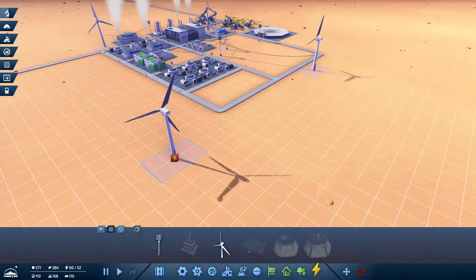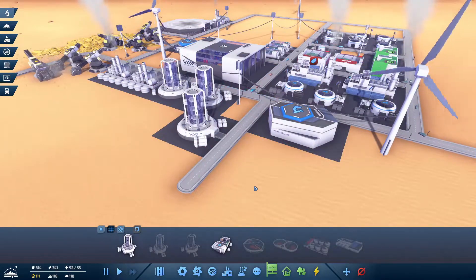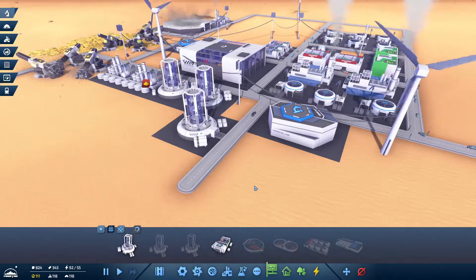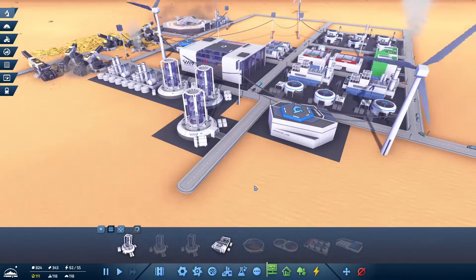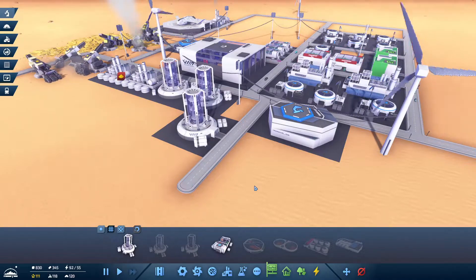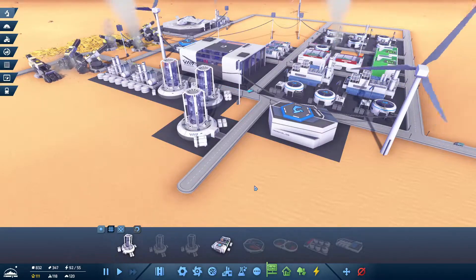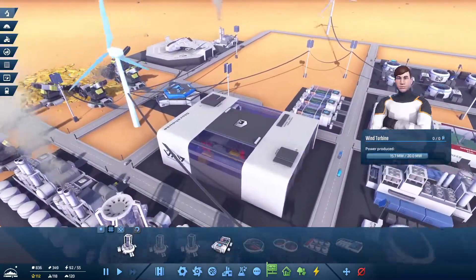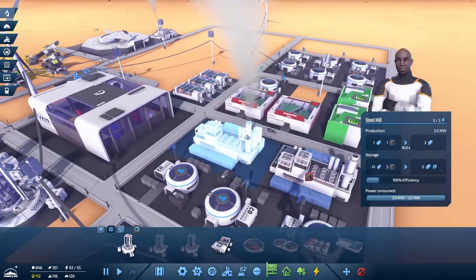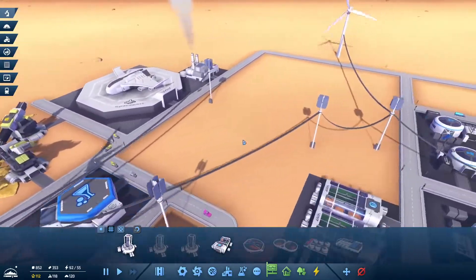I've run into a minor problem - I'm not making enough carbon. The only way to make carbon is through the three oxygen generators, which produce carbon over time. Steel factories need carbon the most, and just about every building I've seen so far needs carbon to operate.